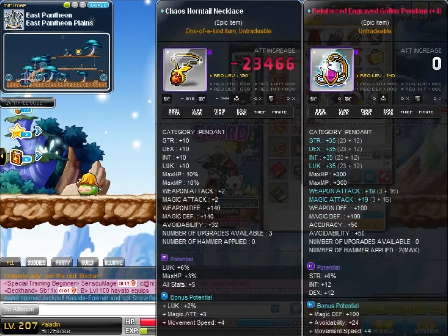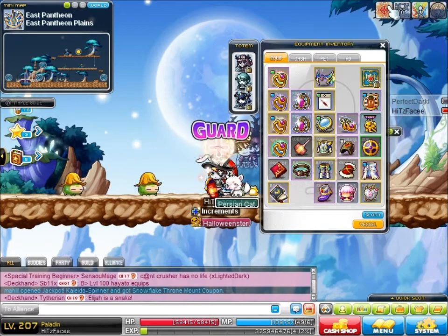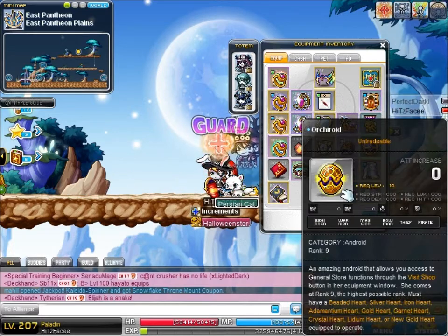If anyone wants this pendant, it's 8% luck. It needs an egg on it — Premium Scissors of Karma and it's yours. Not sure how long I'll have that for. I'm using top 10 gloves, or Troid, the one with the shop.